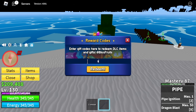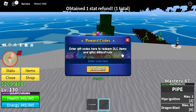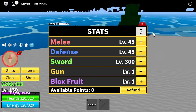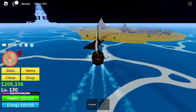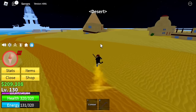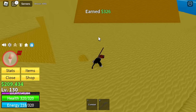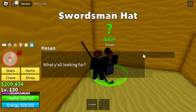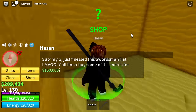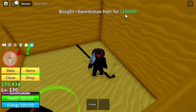Before we move on to the next island, we're going to reset our stats — sub to Uncle Gizaru to redeem one free stat reset. Here are the stats: 45 melee defense and all in the sword stat. Before Marine Fortress, back to the desert. Check this out — there's a secret passage here. You can buy the swordsman hat from Hassan for 150,000 bellies, and this one increases sword damage.